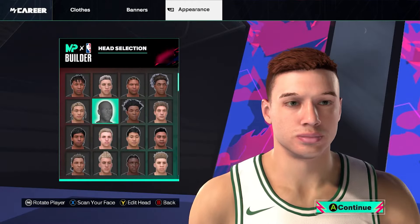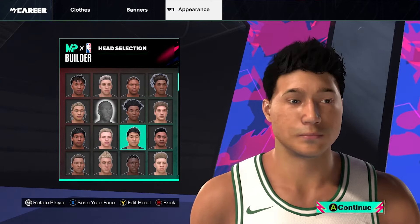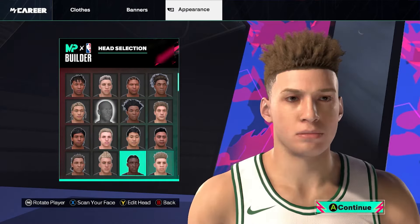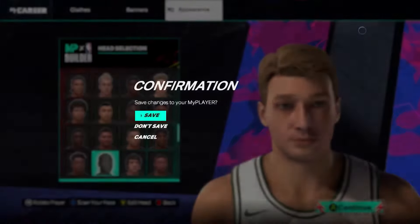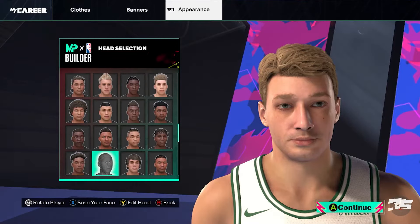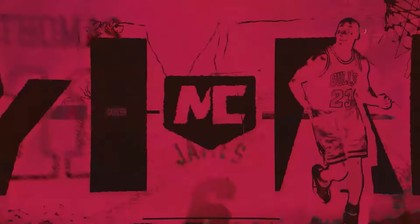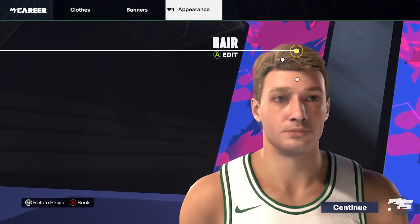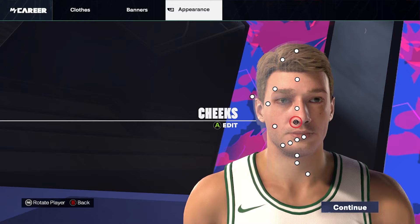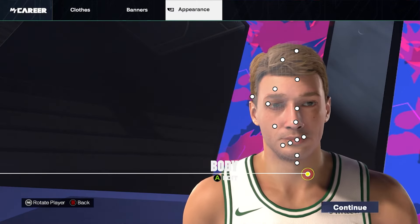Then you do have the appearance side of it, where you can actually fully change how you look. So if you don't want to look the way you are, you can go ahead and change it to somebody a little bit different. You save it, and then you can go ahead and save the head as well. If you go back to Appearance and press Y, you'll be able to go back into the full creation of your player.